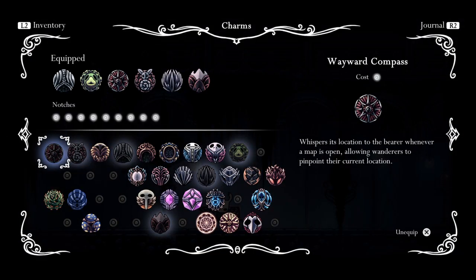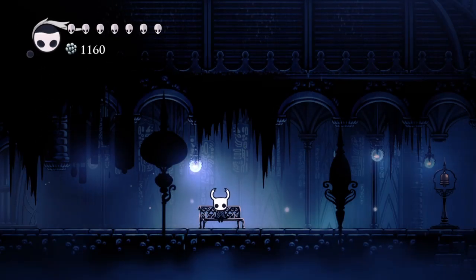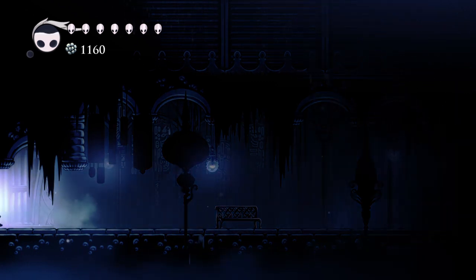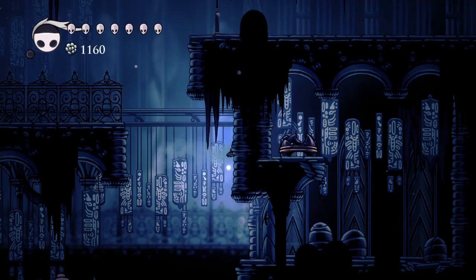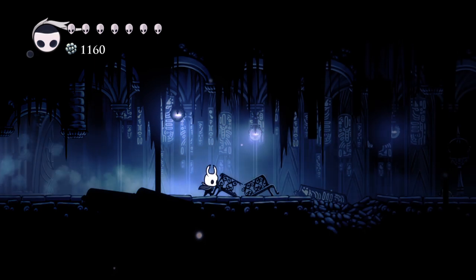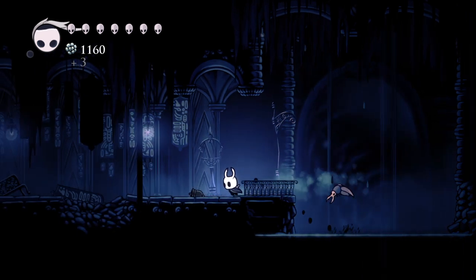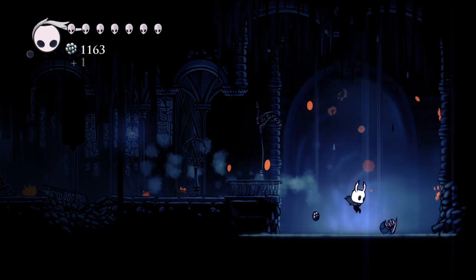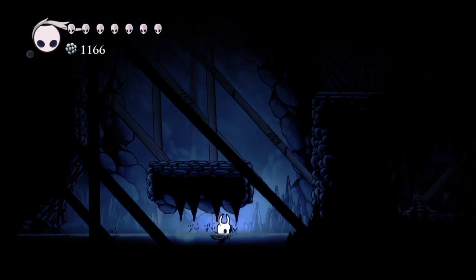We're back again. I've changed up my charms to better explore the King of the Edge, which is where I'm headed next. In order to get a key item, I needed to proceed to get Shade Cloak. This is not technically necessary — you can get Isma's Tear or Shade Cloak. I'm going to get both, and I'll get Shade Cloak first.